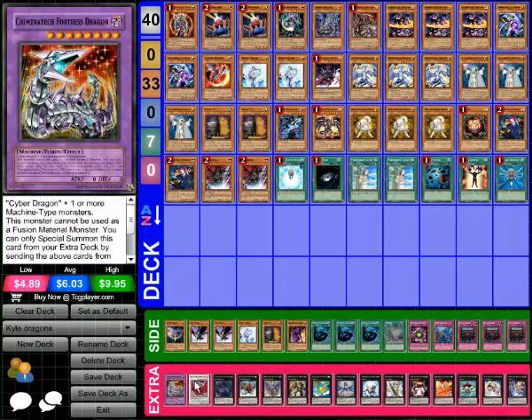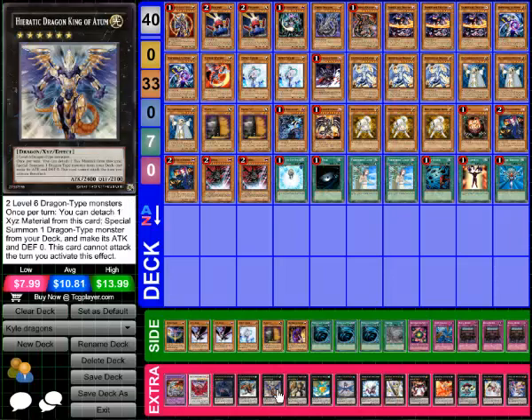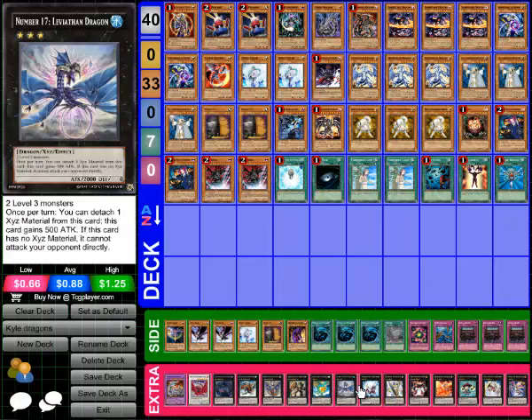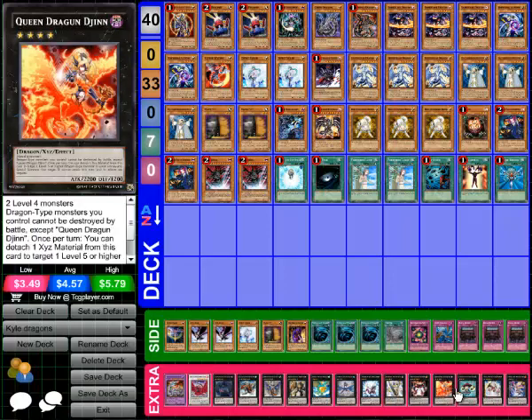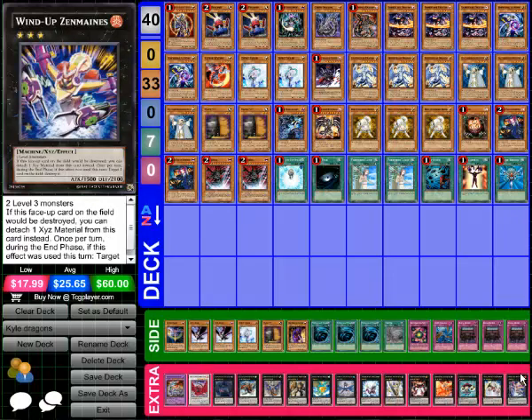His extra deck is Chimera, Black Rose, Edge Reyes, Gaia Charger, Atom, good old Beetle, Leviere, Leviathan, Giga Brilliant, Utopia, GoGo Strike Bouncer, Dragoon, Temtem Tempo, Tiras, and then Zen Mains.